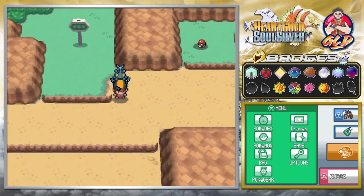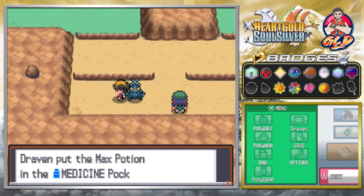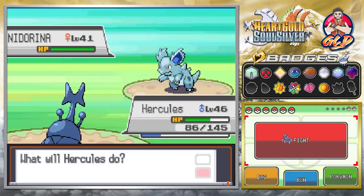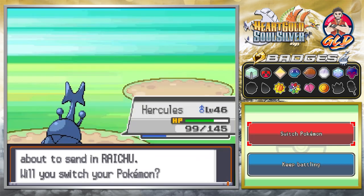There are a few items right here that you can actually get. Yes, we do need Max Potion. Let's go ahead and battle this person, and Aerial Ace defeats our opponent right there.